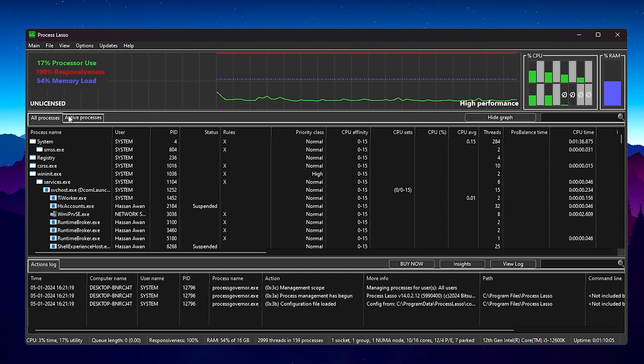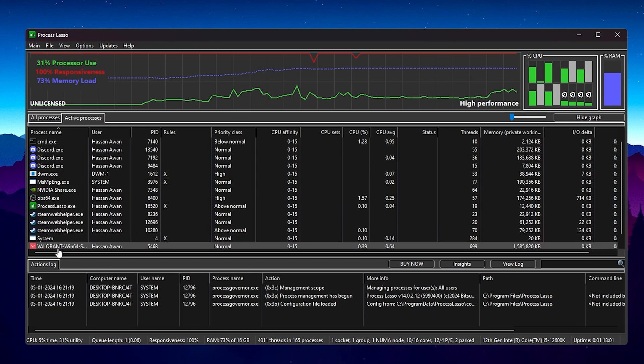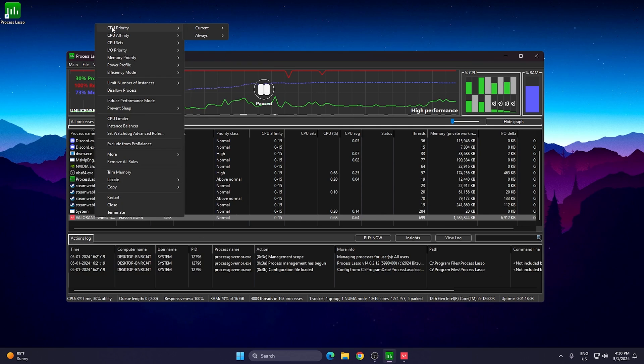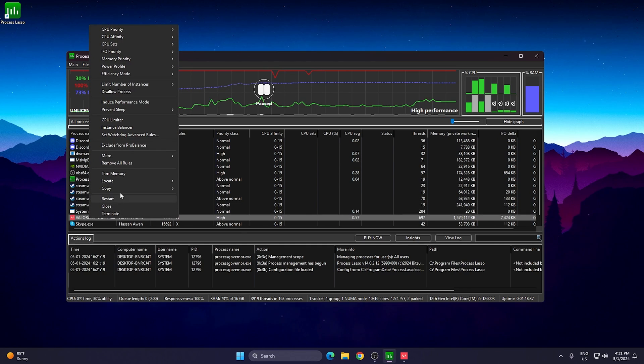Now launch Valorant. Once it's running in the background, go to the Active Process tab and find the Valorant launcher or exe file. Right-click it and go to CPU Priority — this is similar to Task Manager settings but use the Always section and set it to High or Real Time depending on your PC. Try both and choose what works best, but I suggest going with High for better performance and FPS.